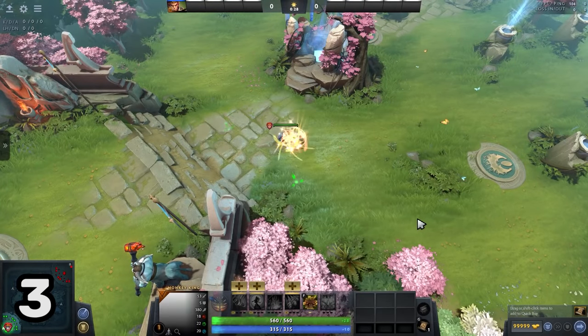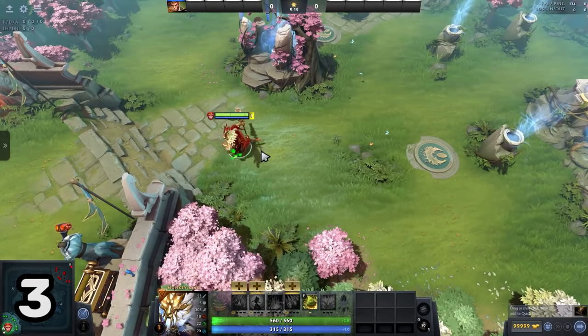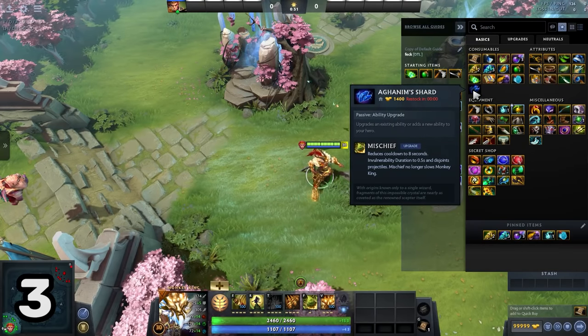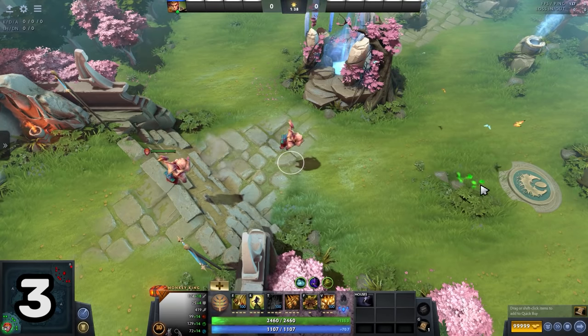Turning into a courier on Monkey King will give you 380 movement speed. Turning into anything but a courier will put you at 200 movement speed. Purchasing Shard no longer slows Monkey King during Mischief, so you can press items like Phase Boots to boost movement speed during Mischief.